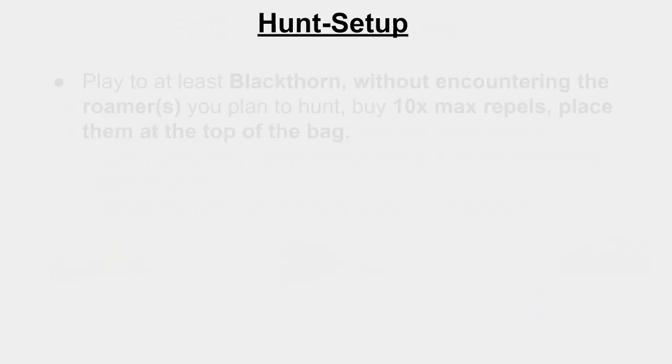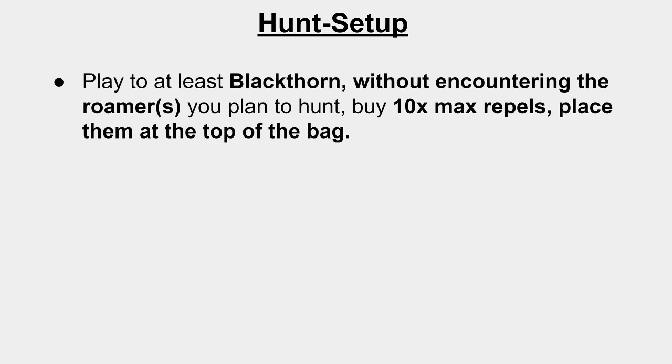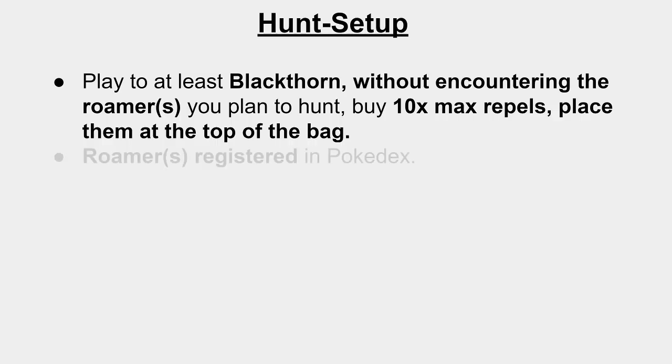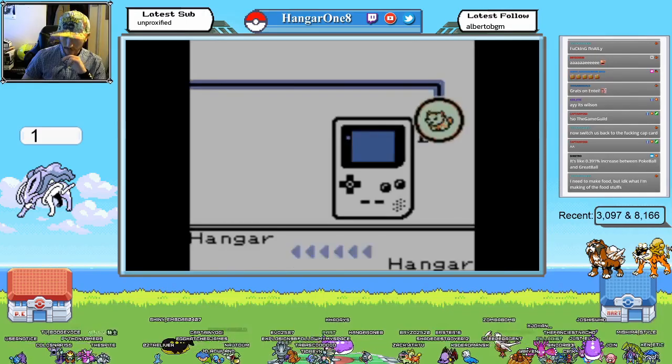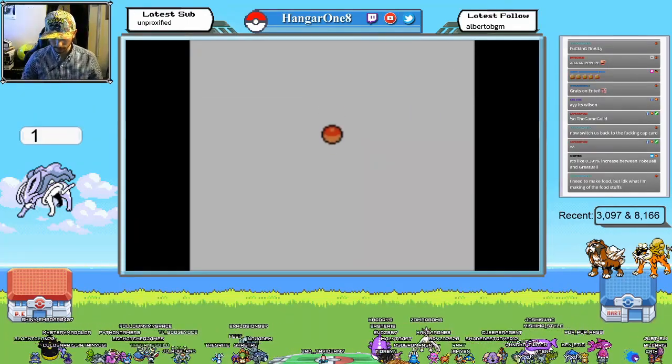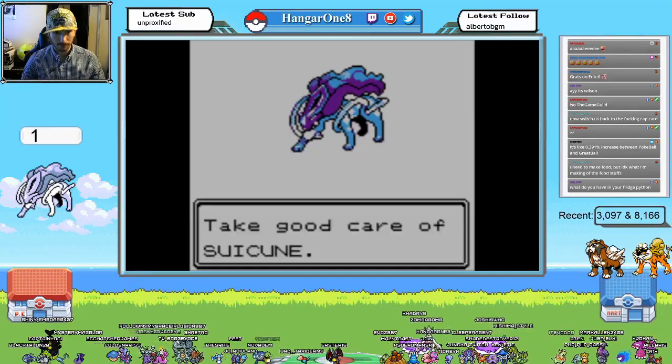Now onto the hunt setup. Firstly, you need to play to at least Blackthorn on one of your games. You need to ensure that you don't encounter the Roamers that you plan to hunt. The reason you need to play through to Blackthorn is because it unlocks Max Repels — I recommend buying 10 of them and placing them at the top of your bag. You need the Roamers registered in your Pokédex. The most common way to achieve this is to trade them over from another game, but there are other ways we'll talk about later.